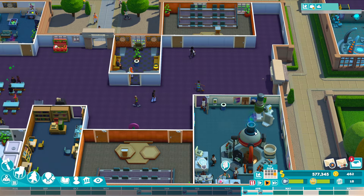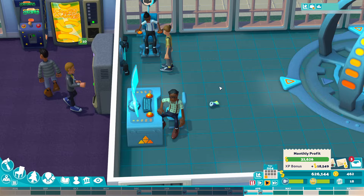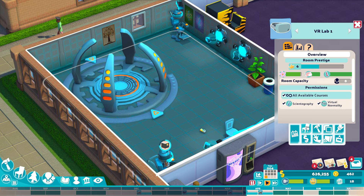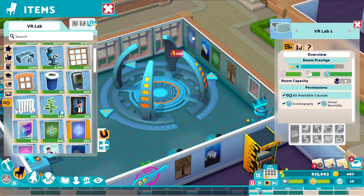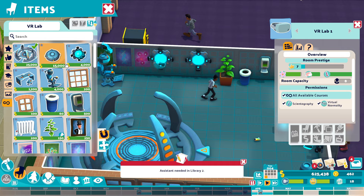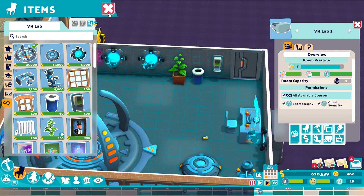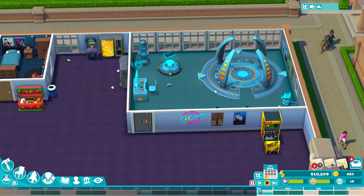These rooms aren't small — you do not want to build the minimum requirement rooms. Maybe on dorms, toilets, and showers that's okay, but on your teaching rooms you definitely don't want minimum size. There are so many extra items to add in. Remember, items don't stack in Two Point Campus — so if you want to increase the prestige of a room, you can't just spam items. What you have to do is put in a wide range of different posters and different items. I've got pods on the wall, pods on the floor, chairs, desks — everything. Say goodbye to minimum requirement rooms, because they just aren't going to cut it anymore.